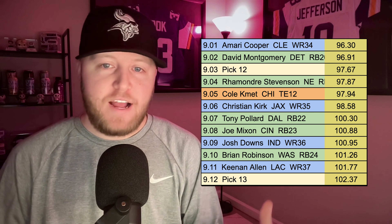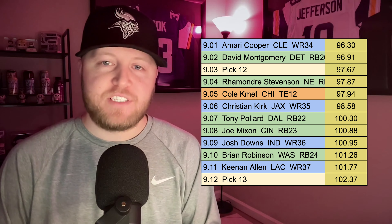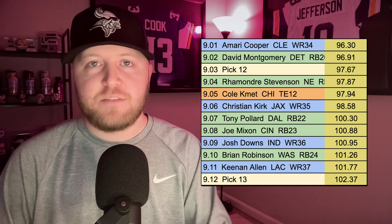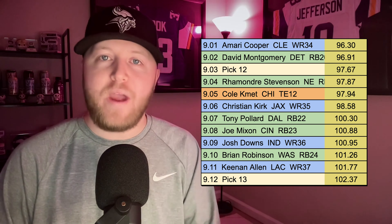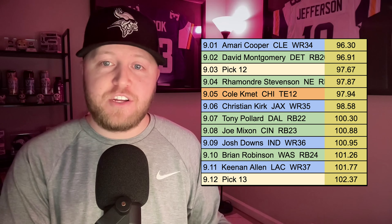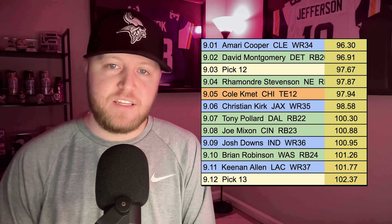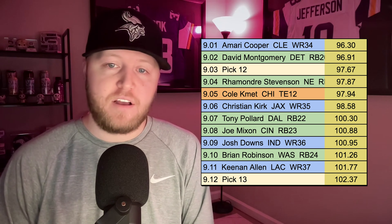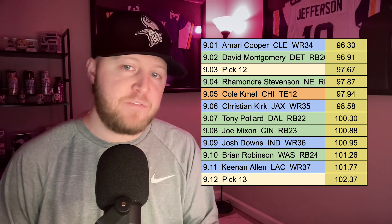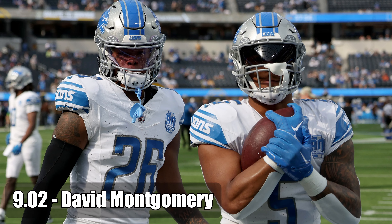Moving on to the ninth round, this is a round that has a lot of value at the running back position. I still like some of the wide receivers in this round, like Amari Cooper and Christian Kirk specifically, but I think this round is perfect for teams that want to wait on the running back position, because I like to target wide receivers earlier in these drafts in the middle rounds and then attack running backs as we get down to this part of the draft. I do like David Montgomery and Joe Mixon — the two best running backs in this round — but David Montgomery at the 9-02 is going to be the best selection.